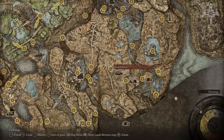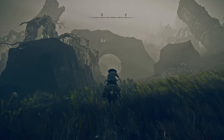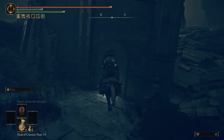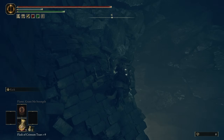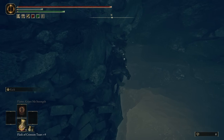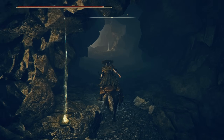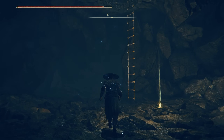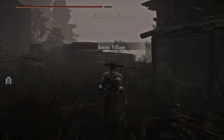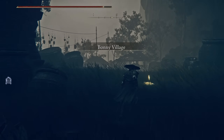From the Morth Ruins Site of Grace, you're going to ride into the ruins until you see a building with a small door entrance. Once you go inside, you'll see a deep pit that if you navigate correctly down the rubble, you can make it to the bottom. Once you reach the bottom, follow the tunnel until you find a ladder leading through a hole in the roof. The top of the ladder leads to a well, which gives you access to Bonnie Village.